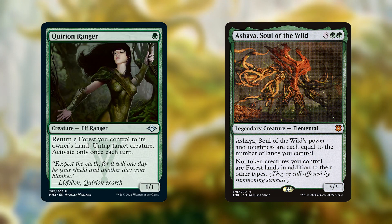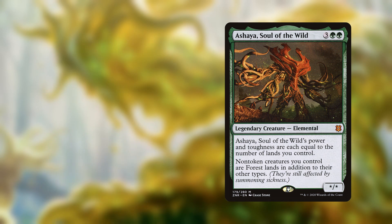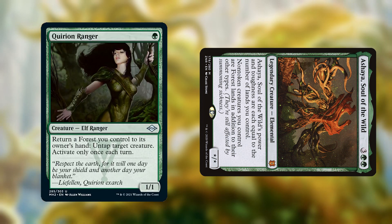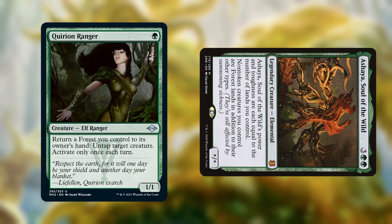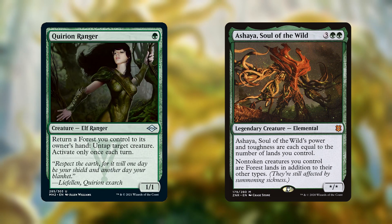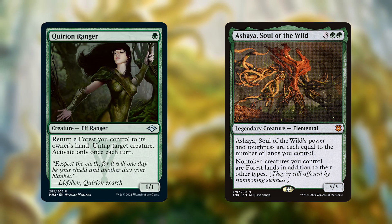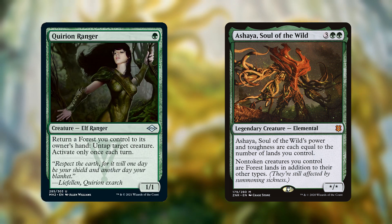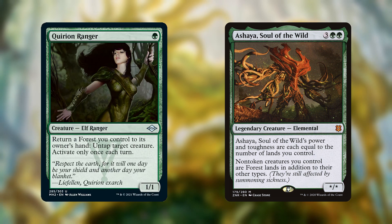So if we have them both on the board, then we can return Quirion Ranger to our hand using her own ability, since she's currently a forest. That lets us untap Ashaya, who we can then tap for 1 mana. We use that mana to play the Quirion Ranger again, and since she left the board and came back, we can reuse her ability. This combo doesn't actually do anything by itself, but I think it's the easiest way to generate infinite storm in green. And then we can just play one of our green storm cards to try and win. It also helps that Quirion Ranger and Ashaya are both already really good cards, so you won't feel bad putting these in your deck.